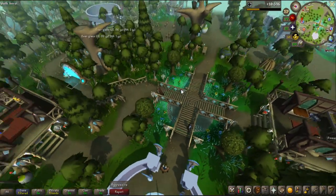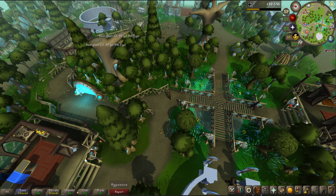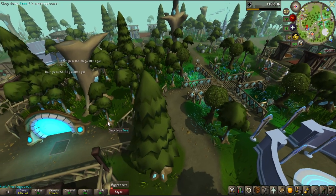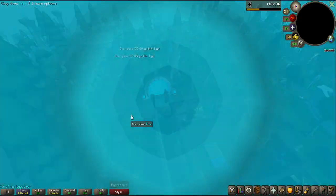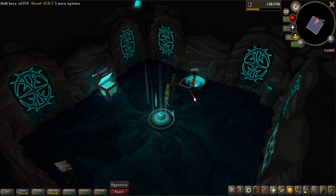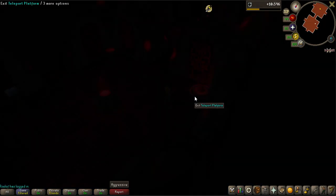And look at Prifddinas. I wanted to go into the Corrupted Gauntlet, and I think Prifddinas in itself, compared to the old version, looks absolutely stunning. So well done. The lighting specifically is one of the things I think makes this plugin so insanely beautiful looking, and you will see that in the Corrupted Gauntlet here. So I'm going to enter the Corrupted Gauntlet — there are actually some other clips here as well that just show off the lighting so well.